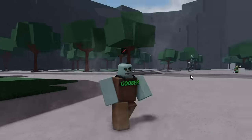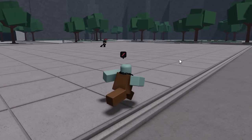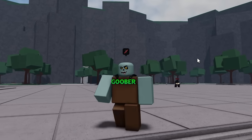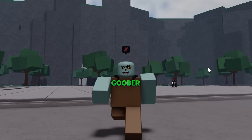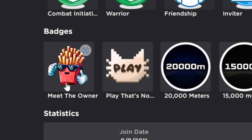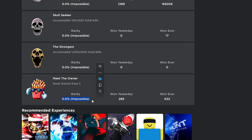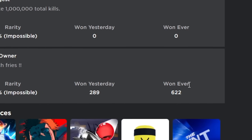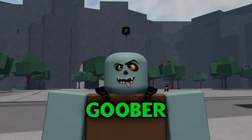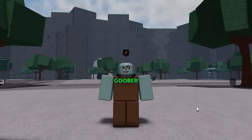Let me show you exactly what I mean when I say there is an admin developer moveset in The Strongest Battlegrounds. After the update I uploaded my video, then went to the content creators chat in The Strongest Battlegrounds Discord server. The owner of the game posted a private server link and was actually in the game. If I go to my Roblox profile, I have the 'Meet the Owner' badge — the rarity is zero percent. Only 600 people have ever won this badge. I was in a server with the owner and a bunch of developers, and this is where the admin moveset comes into play.